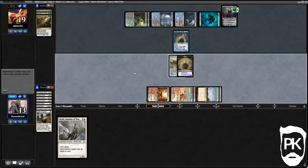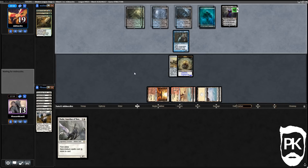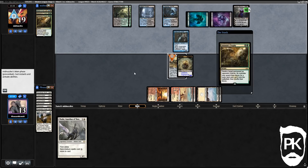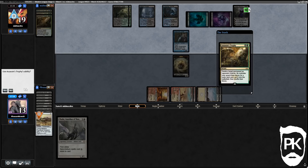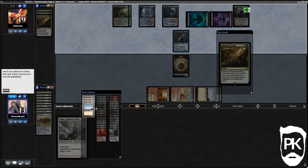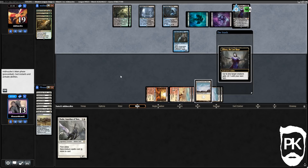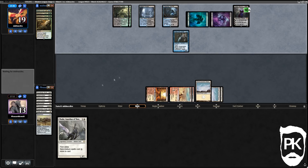They're running out of resources so we can slam Batterskull here. Thalia doesn't do anything to Liliana, we've got to hope the cards in their hand can't deal with the Germ cleanly. A Trophy would kill Batterskull completely — that's the cleanest answer. A Push would kill the Germ but leave Batterskull around, leaving us two mana off from equipping it. They had the third Trophy, the cleanest possible answer to Batterskull — that was really irritating.